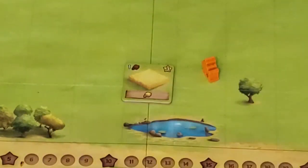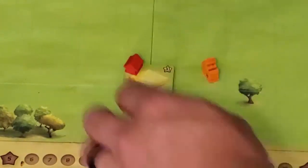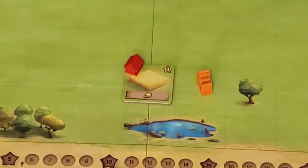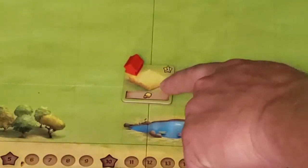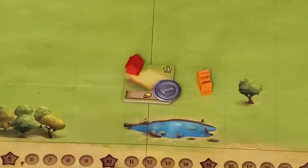Let's say I built this wheat field — I paid the cost and put a little house there to indicate I as the red player built that wheat field. Now in future rounds, if someone else — like the orange player — places a worker near that wheat field, they'll also collect a wheat from there. However, they don't own that field, so they have to pay one coin to that player to collect wheat from it. There's a benefit to putting out tiles because they earn you income throughout the game.